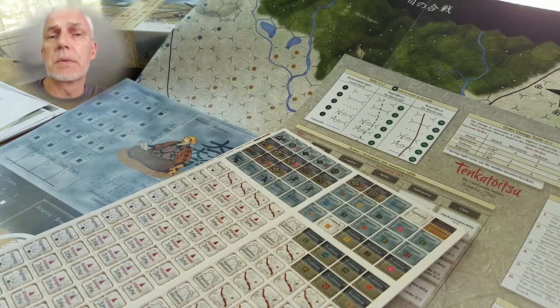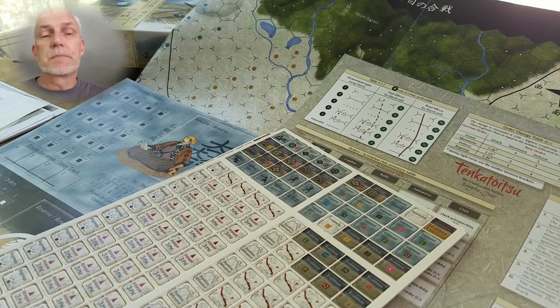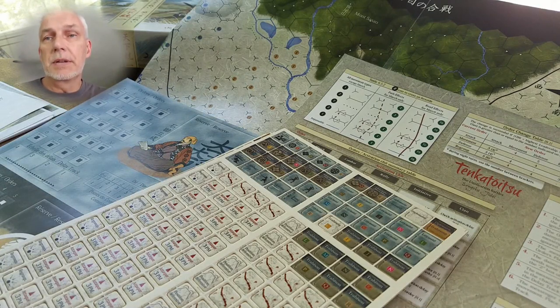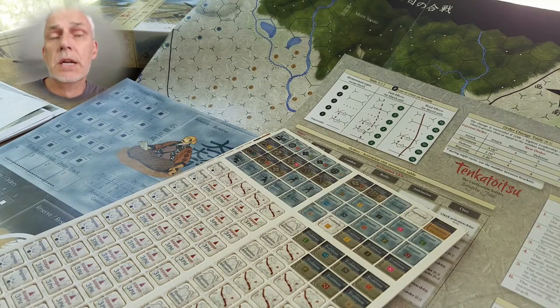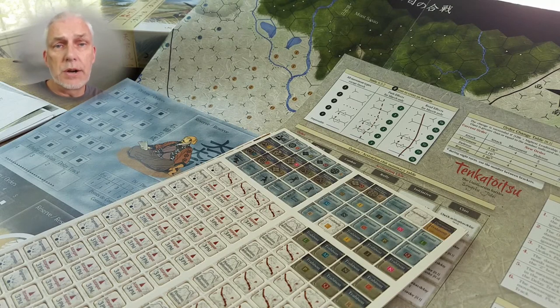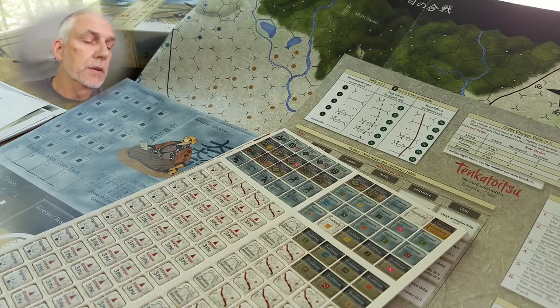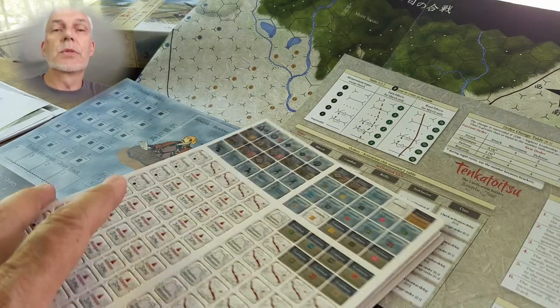You have perfect knowledge on the map because of the relatively small number of units, and there's no stacking. Player objectives are straightforward — you're beating the other guy, tracking VPs by knocking out units, and you can pick up an instant win by knocking out one of the clan leaders. The OB is probably estimated; nobody actually knew exactly how many samurai versus ashigaru were in a particular formation.